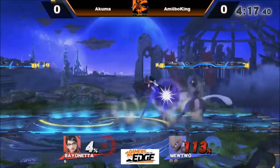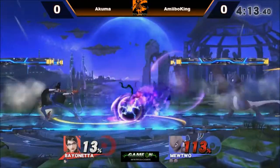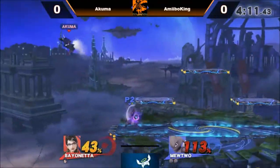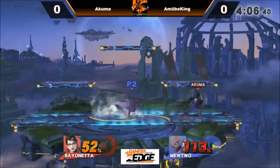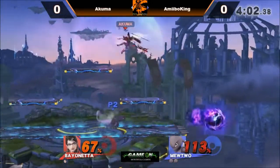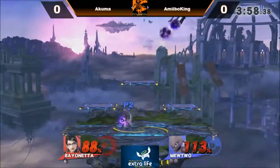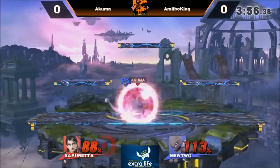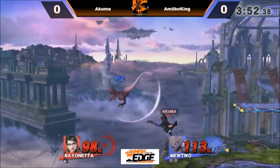Double neutral air lands for Amiibo King but not a lot of damage. Gets a jab combination and gets time to charge — the shots go right over his head. Goes for the up smash; Akuma lets go a little early. Down tilt into up air, and a back air covering so many options. Amiibo King really knowing his character matchup. Back throw and now Akuma is off stage.